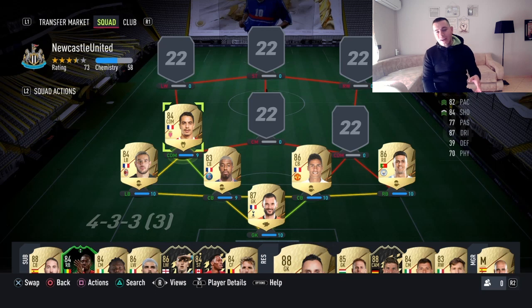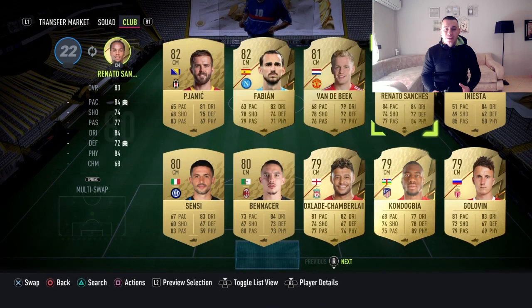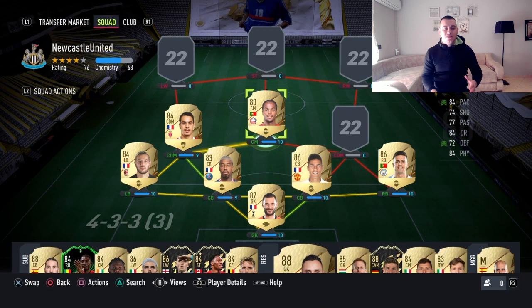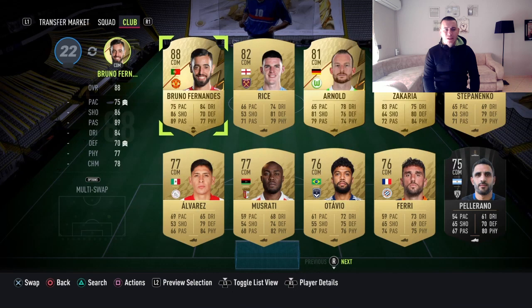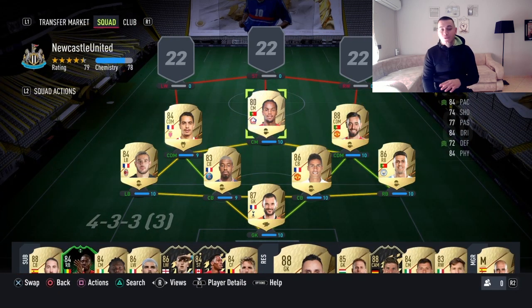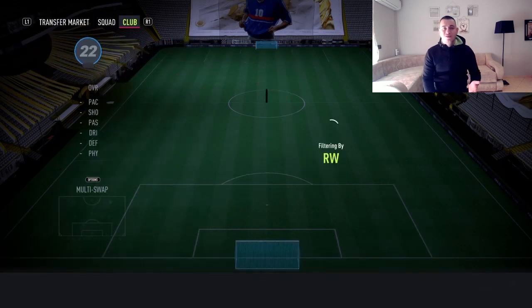Kanté concludes the French trio — make sure to buy him as a CDM. I absolutely love the card; he's going to be like the second best player on your team, helping your striker and acting as your main supporting guy in a 4-4-2. Renato Sanchez — no one can tell me otherwise — is the best center mid or CDM in the game after N'Golo Kanté, just an incredible player. Bruno Fernandes is there to conclude the midfield setup.